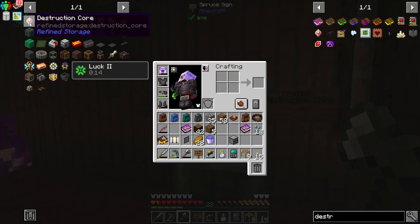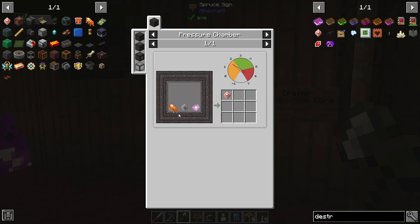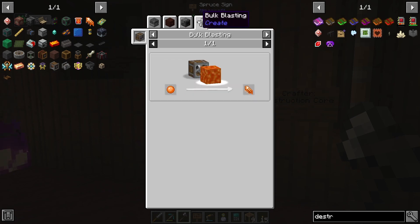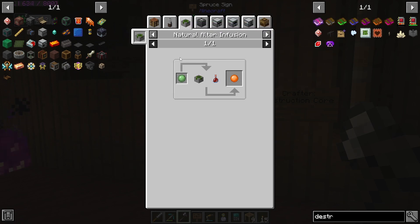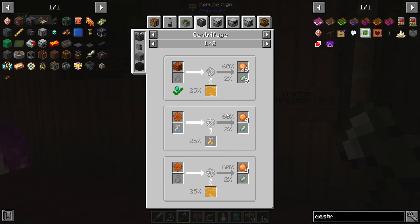The destruction core that we need — let's go ahead and take a look at it. It uses our pressure chamber, a corporeous spark, and a basic processor, which we have actually made in the past. The ichor crystal is the bit that we need to focus on. We can blast in the furnace, Richmond chamber, or even bulk blasting ichor balls. These ichor balls can come from multiple different sources — blood shrooms in garden cloche, which I'm not going to make right now. We could go a little bit into magic with the crimson altar, which I think has to be in the nether. But let's go for the more regenerative way — that's going to be the bees in the centrifuge.